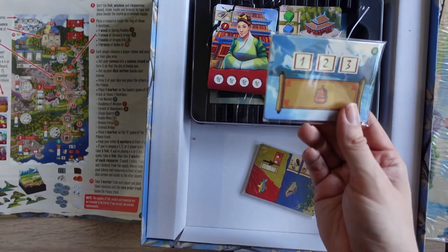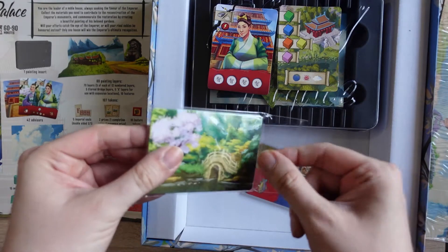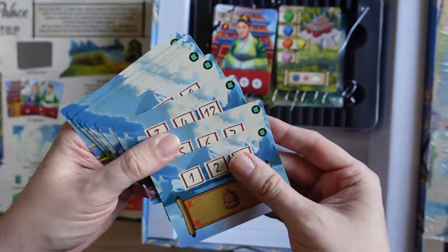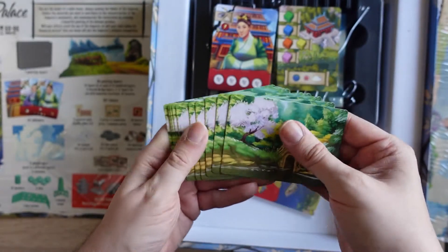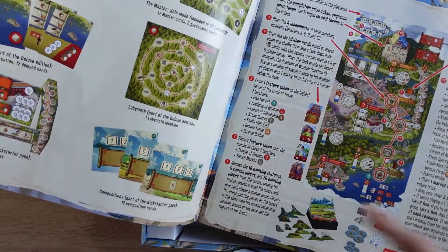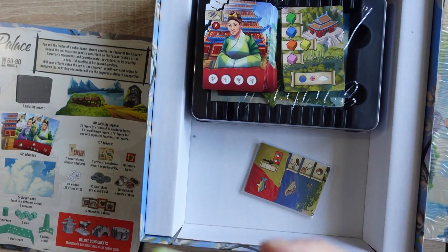Then we have some Kickstarter stuff — compositions, part of the Kickstarter pack, 12 composition cards. Very pretty, I like them a lot. They've got a Kickstarter logo in the corner so you know which ones they are, and they also have a nice painting on the back. I'll put these back in for now until I need them.